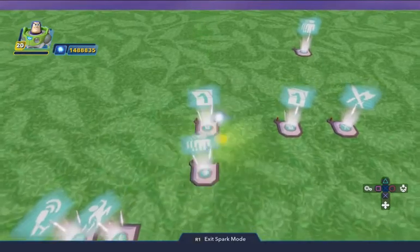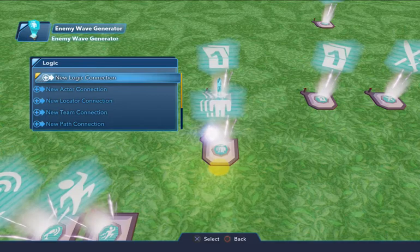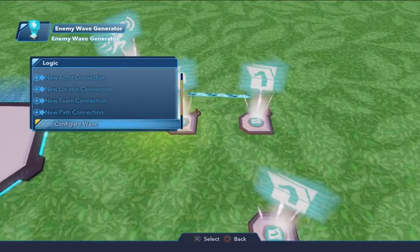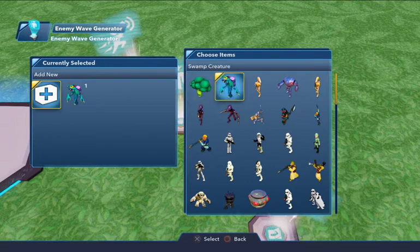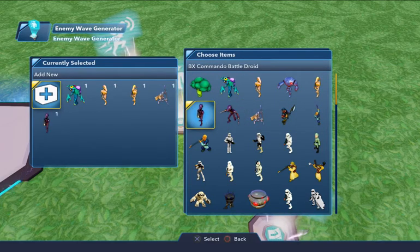This side is already done. The only thing we have to do is configure the wave — we're just going to put five enemies in there. That way, when they're all gone, we win. I like these guys; they fly off into the sky when they get demolished. That's five: one, two, three, four, five.